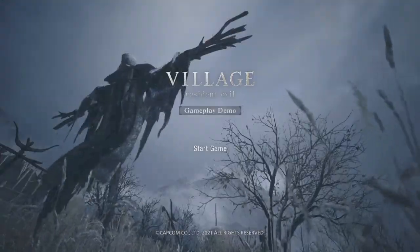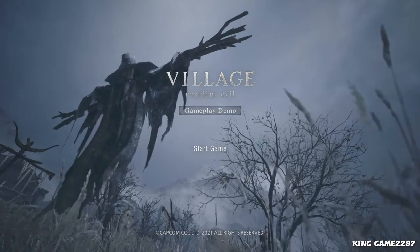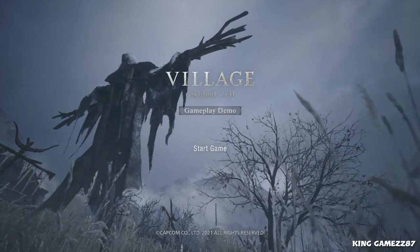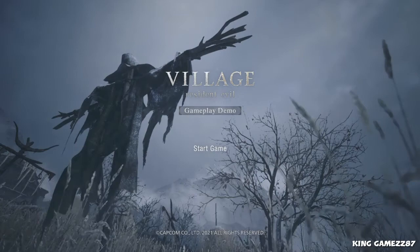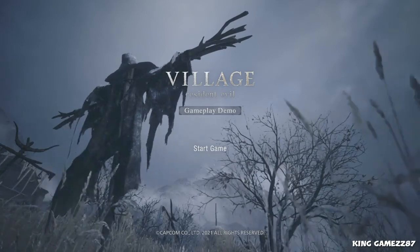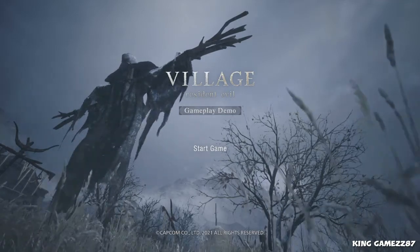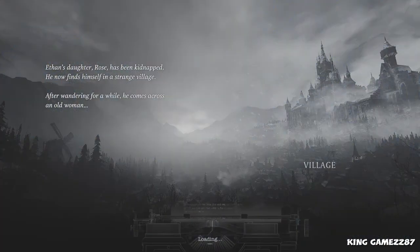All right guys, the Resident Evil Village demo is out — it's gonna be 30 minutes that I'm allowed to play in the village version. Thank you for being here. I'm ready for the full game but this should quench my thirst quite nicely. Ethan's daughter Rose has been kidnapped. He now finds himself in a strange village. After wandering for a while, he comes across an old woman. Look at that castle — I'm excited!